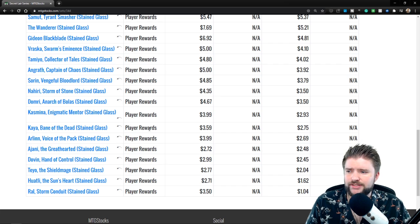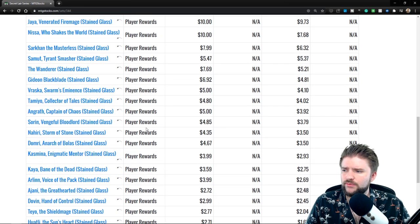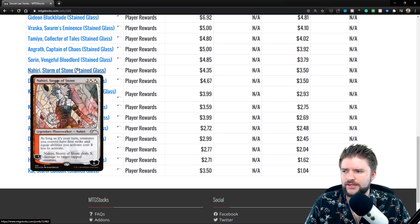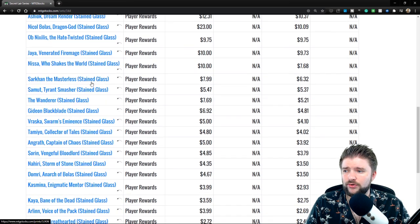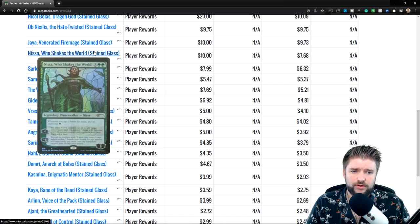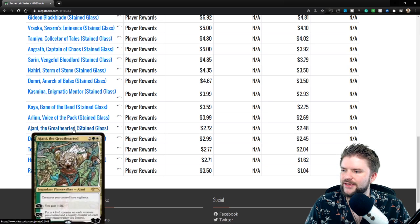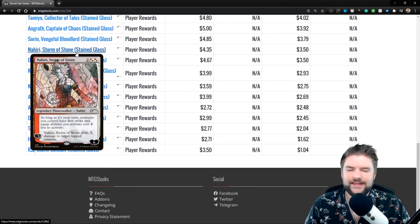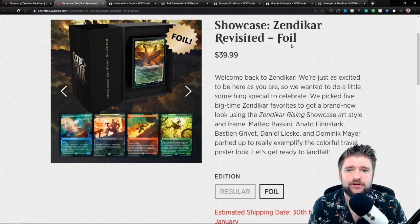I know people are going to ask about the stained glass planeswalkers. Looking at the major list of stained glass walkers and which ones might be in this pack — we know Nahiri is from Zendikar, that's kind of her home plane, so that's probably a good choice. We also know Nissa was the Zendikar protector, so Nissa might be a good choice too. I'm looking for one that specifically has to do with lands, but I'm not really seeing anything. My calls would be Nissa and Nahiri as the ones that would likely be in the Zendikar pack. That's my take on Secret Lair Showcase Zendikar Revisited.